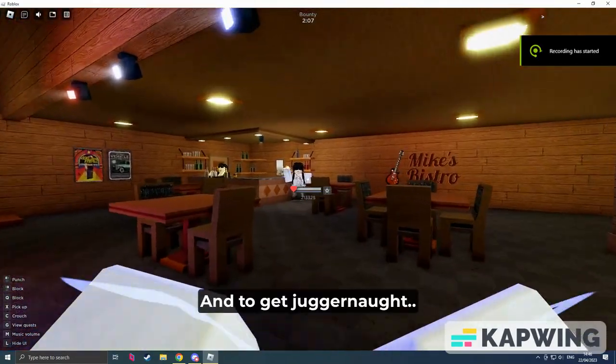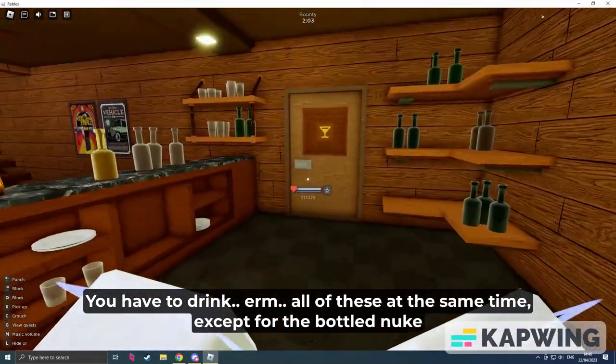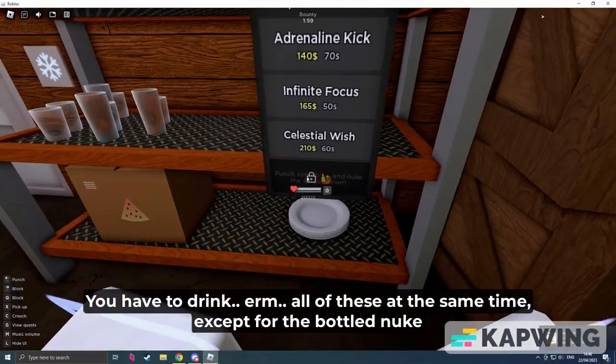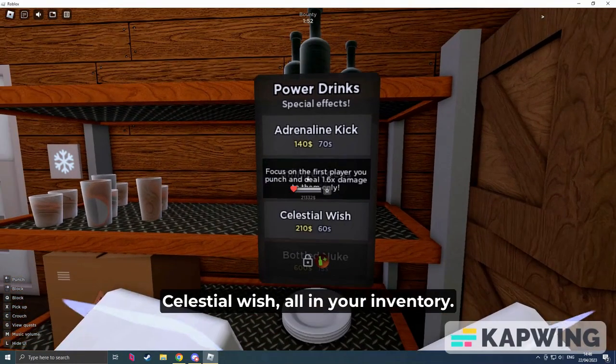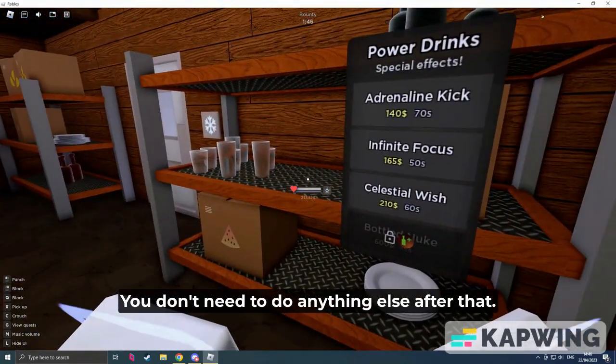To get Juggernaut, you have to drink all of these at the same time except for Model 2. You have to get Adrenaline Kick, Infinite Focus, and Celestial Wish all in your inventory. You have to drink them all at the same time and then you will get the badge. You don't need to do anything else after that.